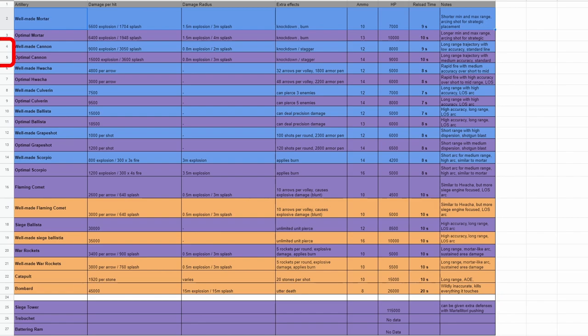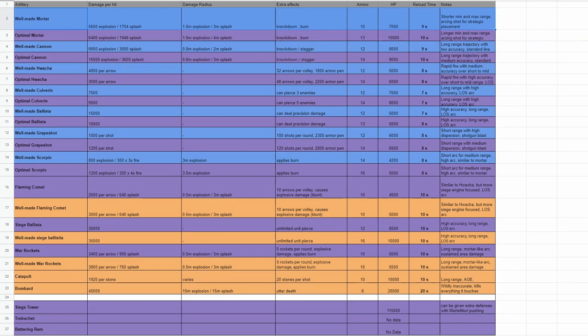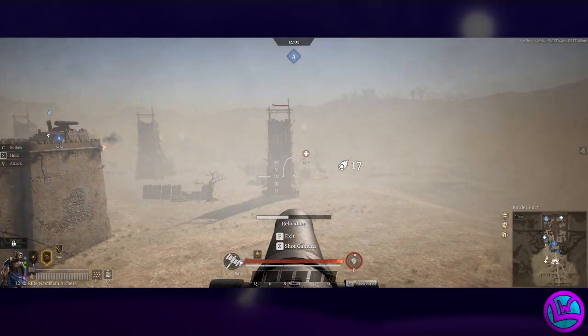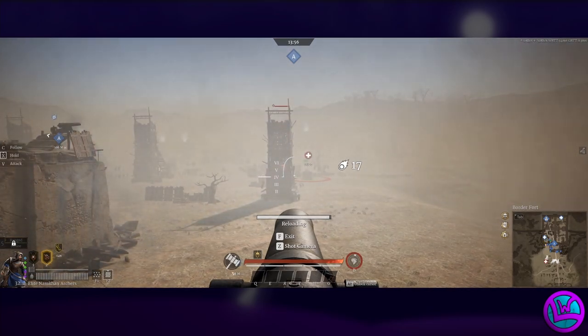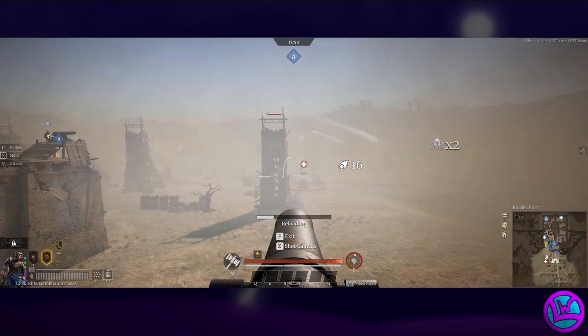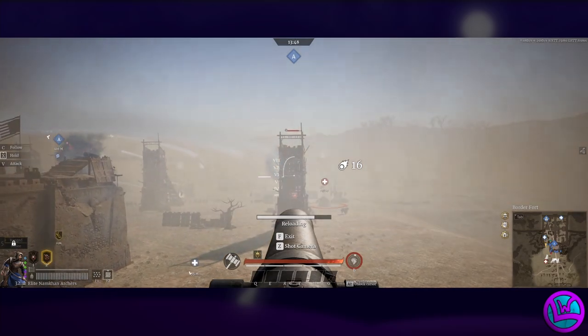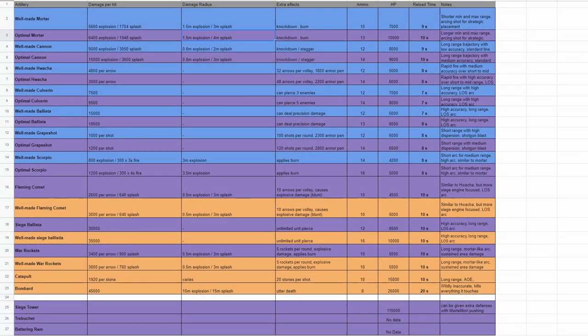Jumping over to the cannon, it has pretty high damage numbers and will deal more damage to units and heroes than something like the mortar. However, you need line of sight to properly hit targets. You might skirt around a corner and get some splash damage, but the splash range is quite a bit less than what you'd find with a mortar. These are great for taking out siege equipment and other artillery, as well as popping heroes or shield walls holding a point.